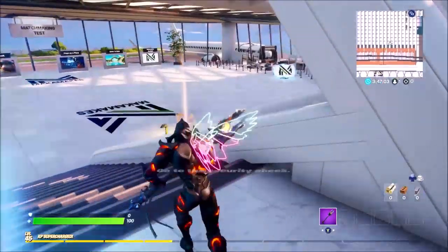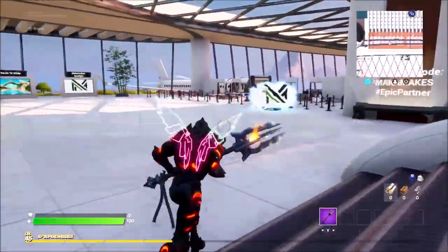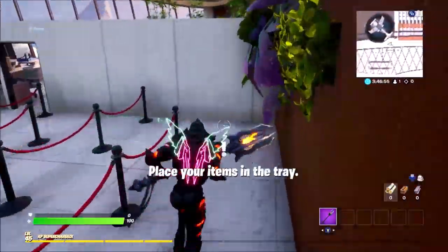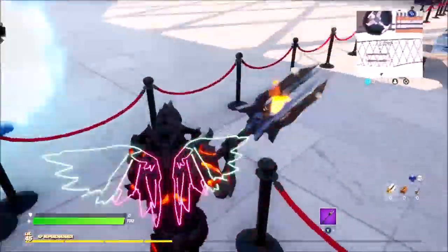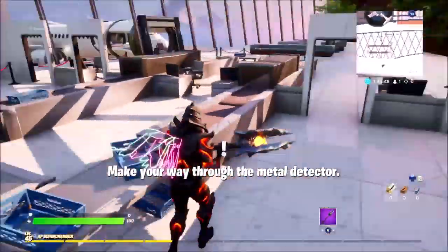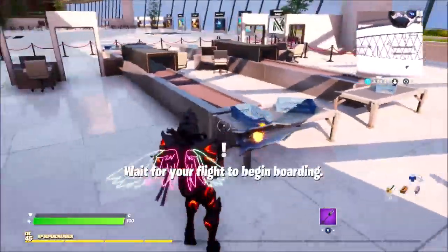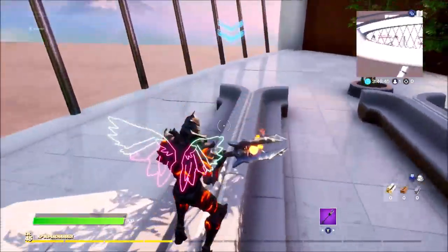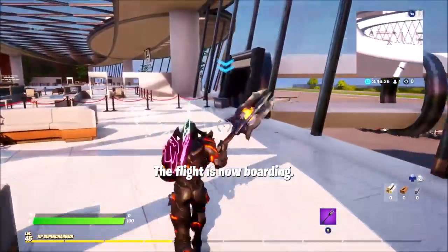Then you want to head over here towards the security. You can see the plane that you're going to be boarding in a second. You can't jump over this, which is a shame, but you can actually go around. So let's head round, put that in, then head through security, put in the luggage — there we go — go and sit down for a second.